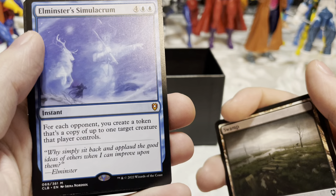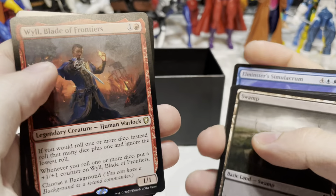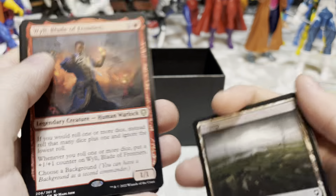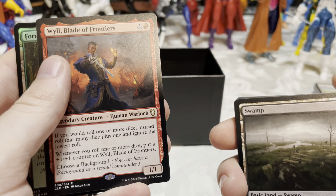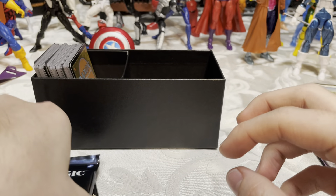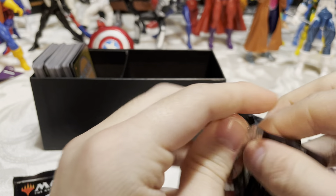Elminster's Simulacrum — for each opponent, you create a token that's a copy of up to one target creature that player controls. Wilds, Blade of Frontiers — if you would roll one or more dice, instead roll that many dice plus one and ignore the lowest roll. Whenever you roll one or more dice, put a +1/+1 counter on this creature. Choose a Background — run that with a barbarian. And a shiny forest — two lands in this pack! Digging it quite a bit.